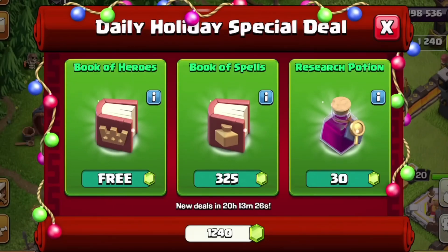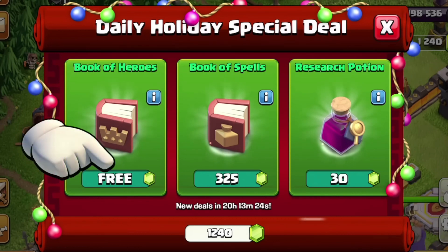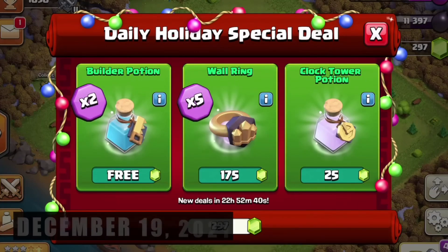These are available in daily deals. One item is free and two are cost-reduced.